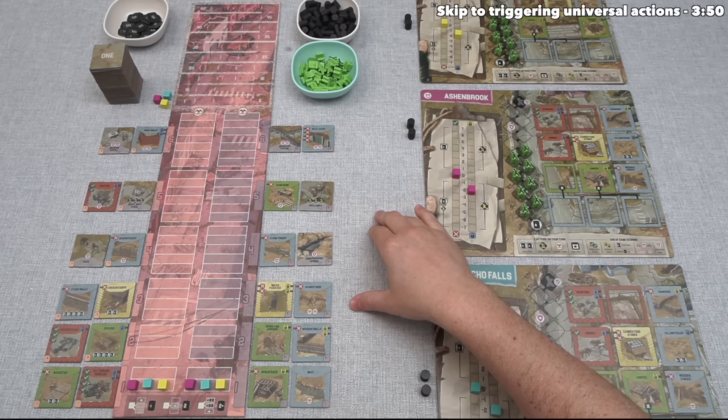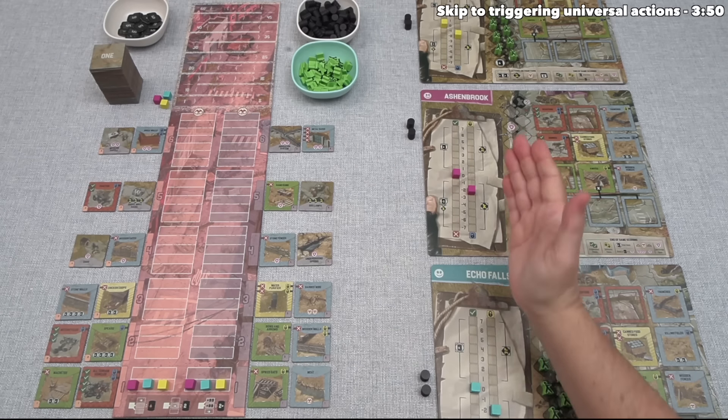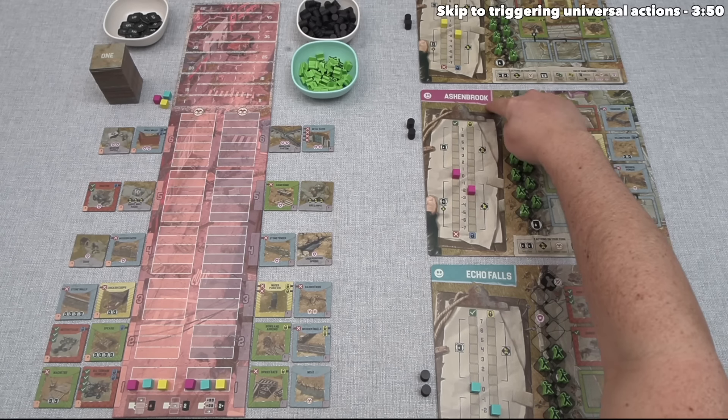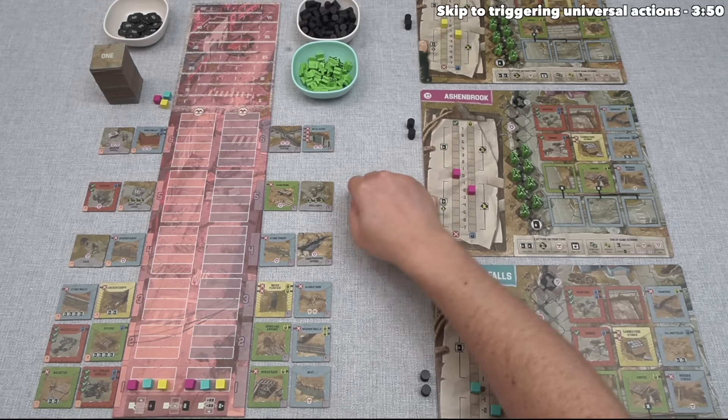That was a high-level overview of the game — I'll explain how all of these things work in detail while we're playing. For today's tutorial, we are going to play as the purple player, in charge of Ashenbrook, and we are also the starting player. Let's take the first turn of the game.